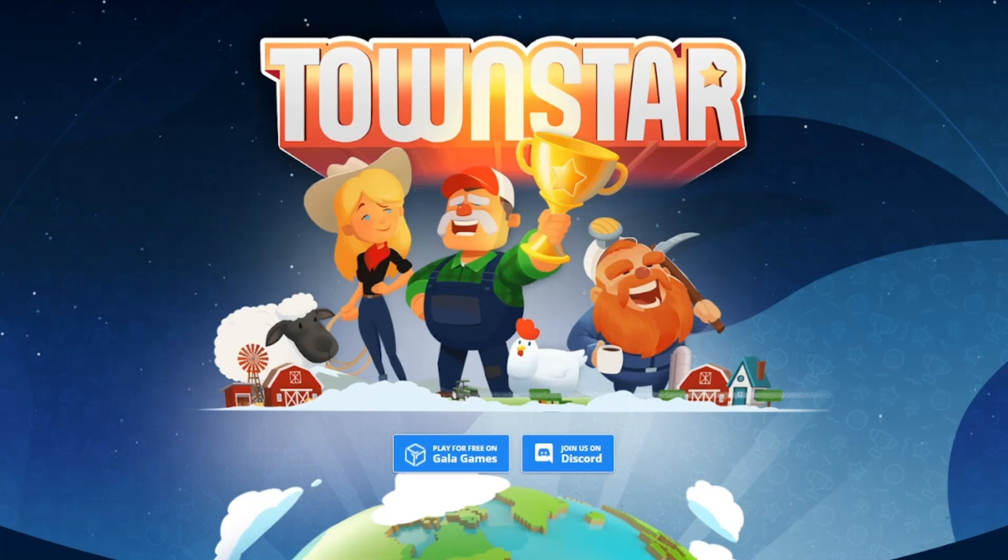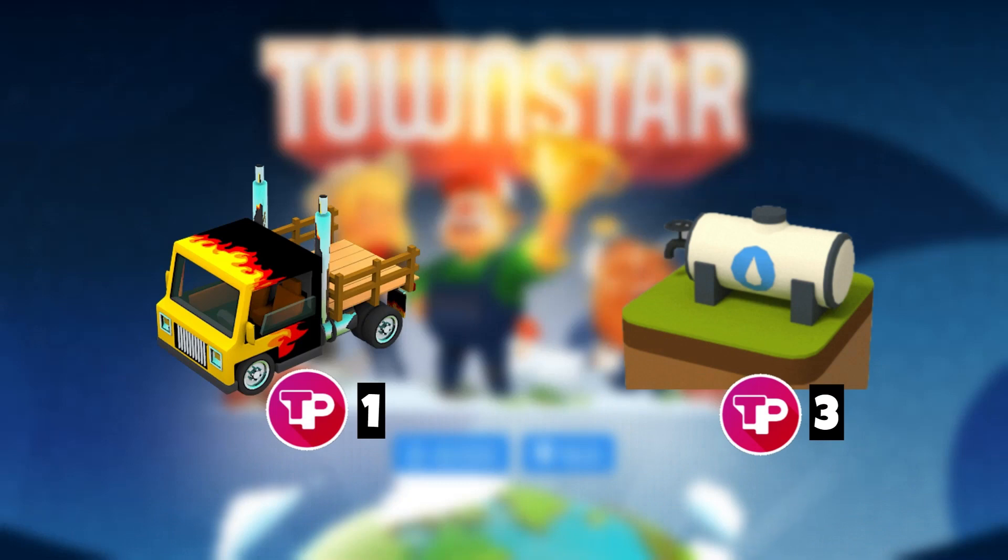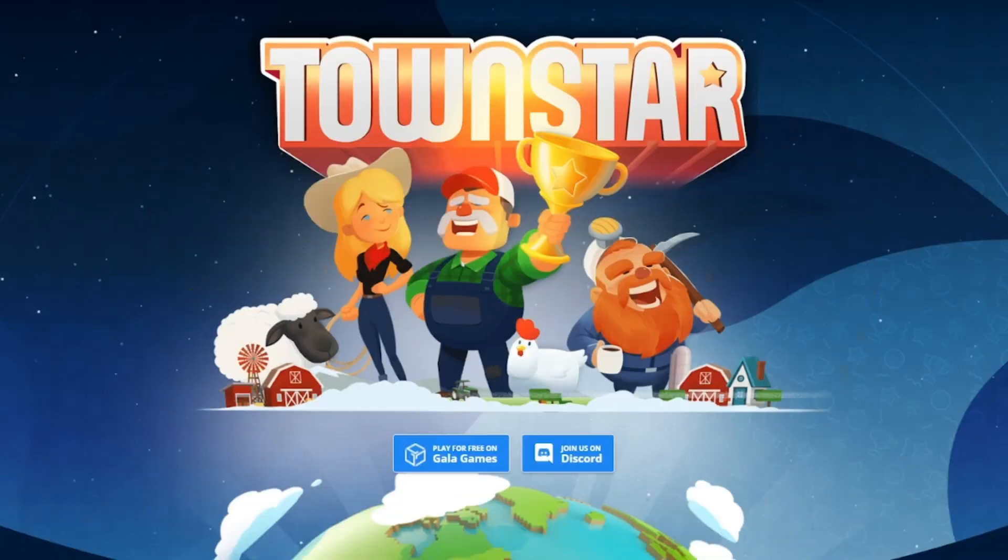For example, if you are Gallop Power level one but you have two NFTs placed — one being an Express Depot that earns one Town Point, and the other being a Water Tank that earns three Town Points — you will earn up to three Town Points from the Water Tank, assuming you also meet the Town Power requirement.